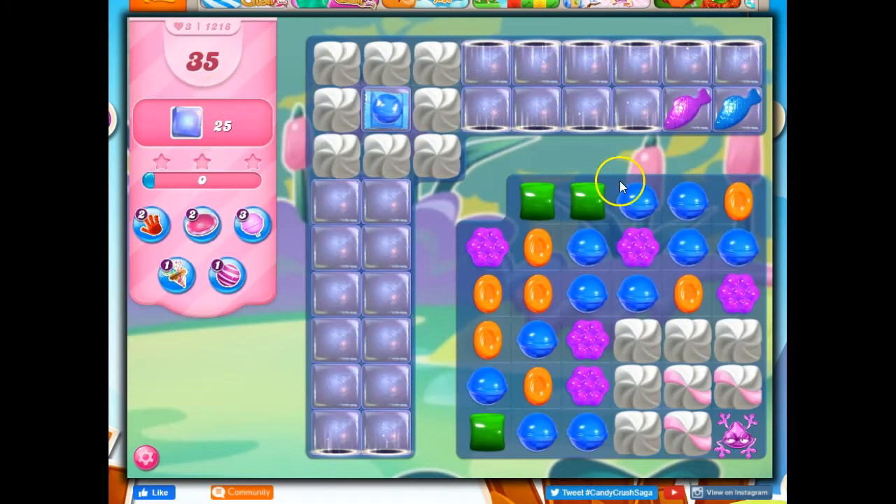Thankfully, I have a frog on the board to help me out. This is not listed as a hard level, and I think that is a huge mistake. Because look at this — no candy coming down here. Thankfully, I've got some fish to help on the board. They're not useful yet, but once I can activate them, they'll be helpful.